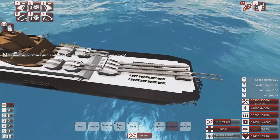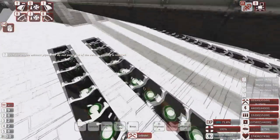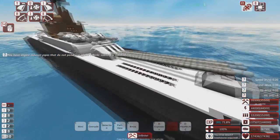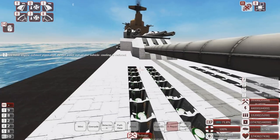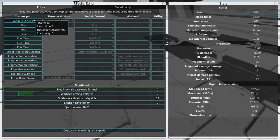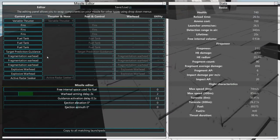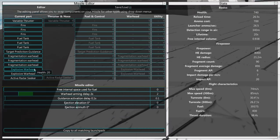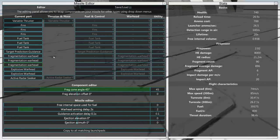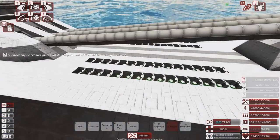It also has a lot of missiles — so much that I don't think Alex bothered updating this thing for the missile update, which is fair enough, but that is going to cost your ship. It has 60 of these missiles: variable thruster, a bunch of fins and fuel tanks, TPG (target prediction guidance), a bunch of frags at 45 degrees, and a few explosives. These things hurt when they hit, especially now, and there's a lot of them.